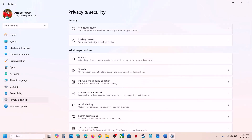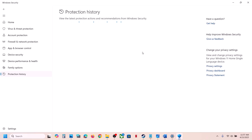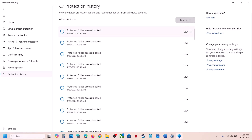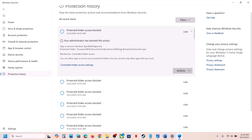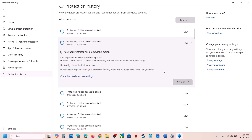Go to Protection History. Here you will see a list of blocked files. Find the latest entry related to the game, click the down arrow, then click Actions and select Allow on Device. Similarly, if the game exe file is blocked, use the Actions menu to allow it.